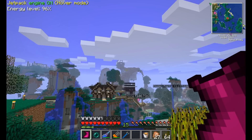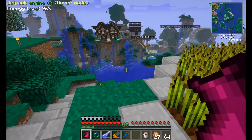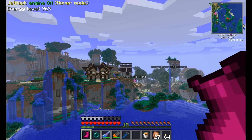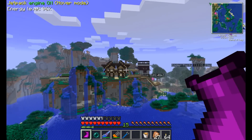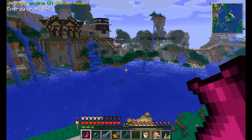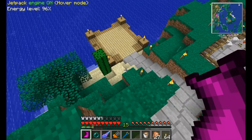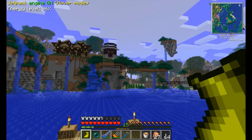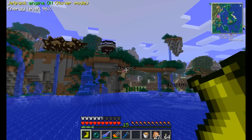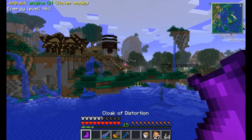Let's see if we can — oh, it just unloaded that chunk. I want to see how far I can go. Let's get a little bit closer — we got the edge of the mountain in view. Shift right-click — oh no, I hit the wrong button.